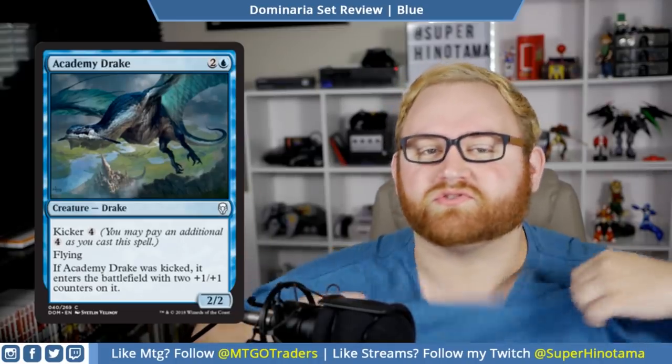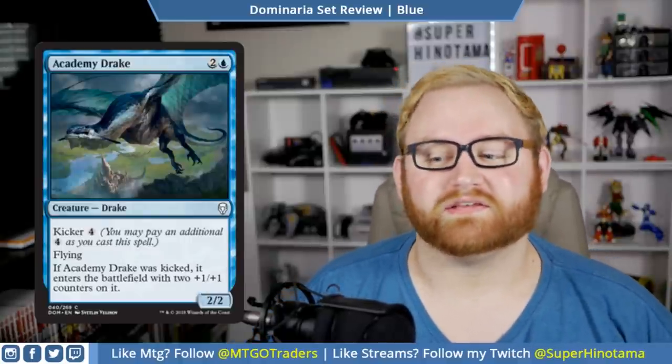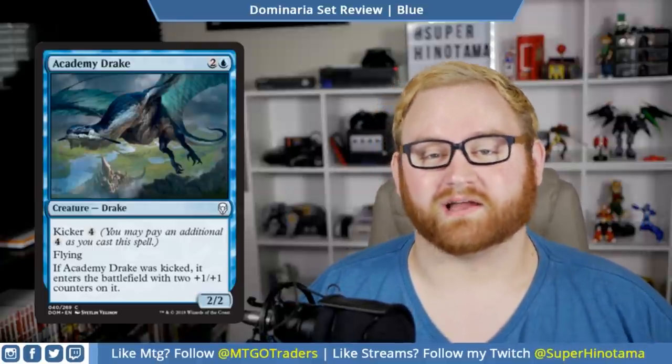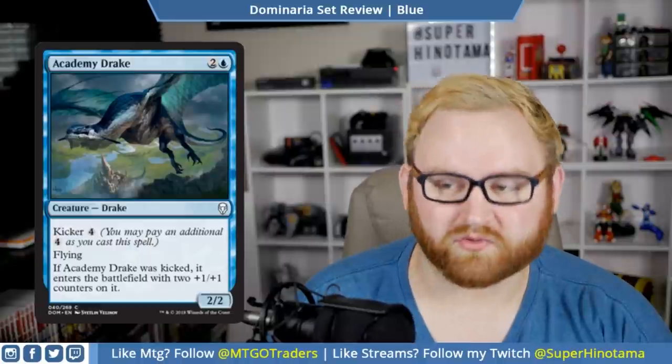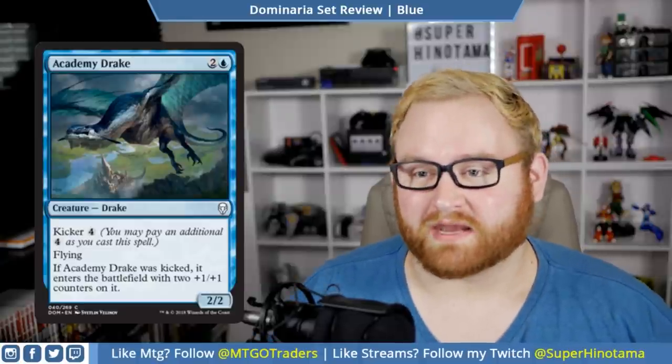We've gone over white — I'm in my blue shirt now. Let's get into some blue cards, starting with Academy Drake. This is a three-mana 2/2 Drake with kicker for four, with flying. If Academy Drake was kicked, it enters the battlefield with two +1/+1 counters on it. This is a common, so it's going to show up quite a lot in draft and sealed. Seven mana makes it a 4/4 flyer.